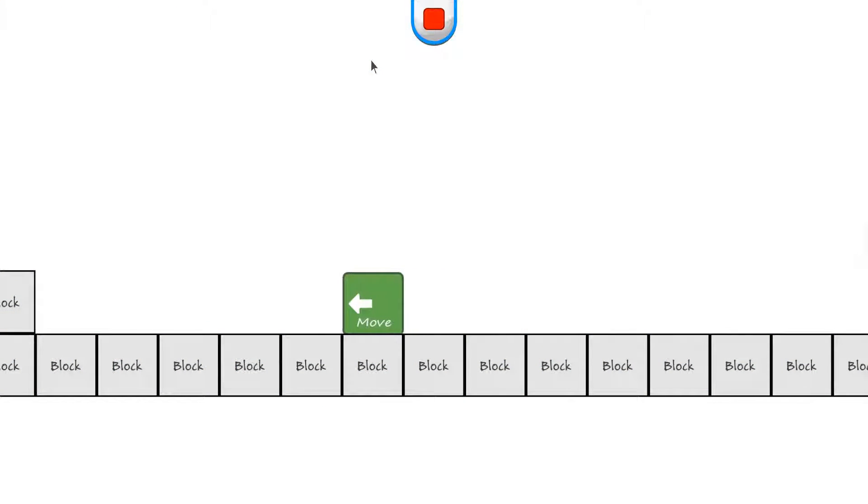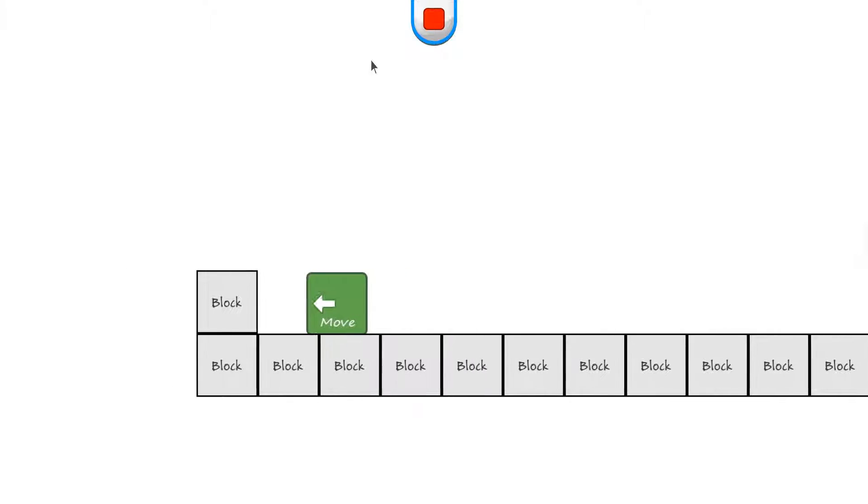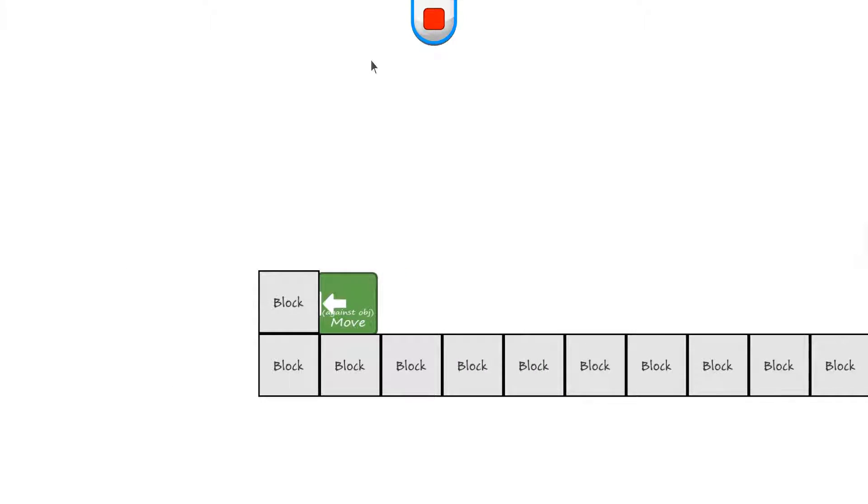So the player has the regular moving. I've got the slowdown with it still, but we'll move into the object. Notice it says 'against object' — so now I'm pushing against it. When I let go, I go to my idle state. But again, if I go back to pushing, I'm going to go to the move against object state.